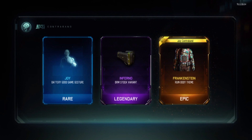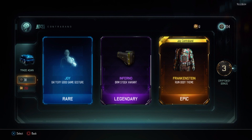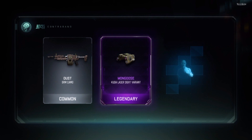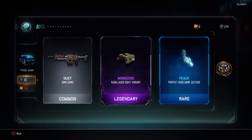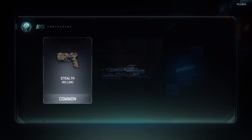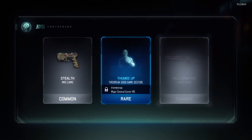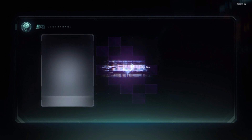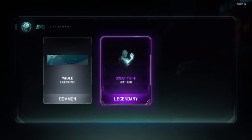You grind so long for crypto keys and it just goes like that. We're getting loads of new items now — and still nothing good. Hopefully this will change. This is my first supply drop opening so hopefully it can be good.